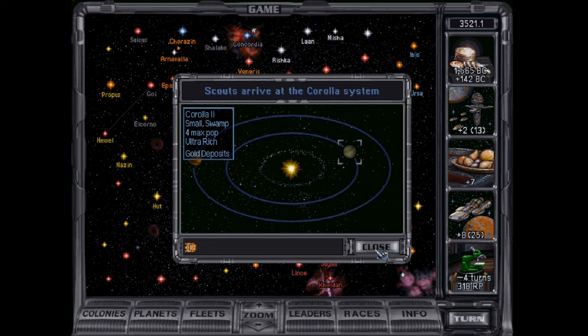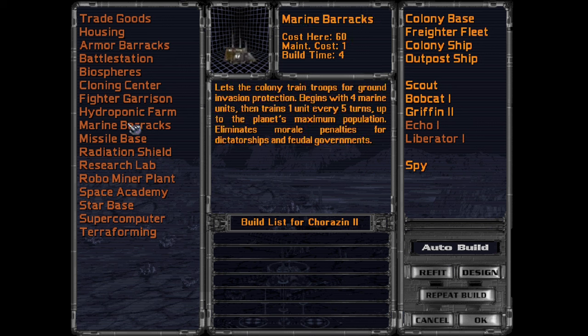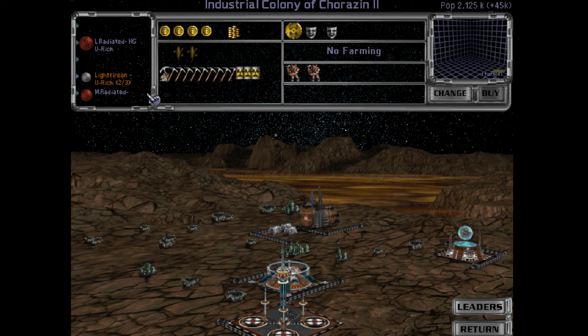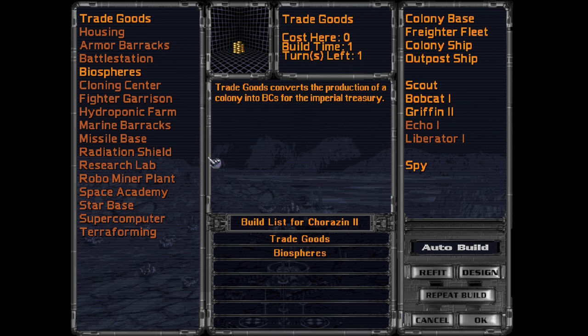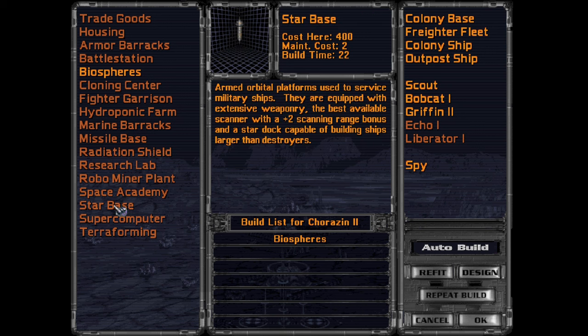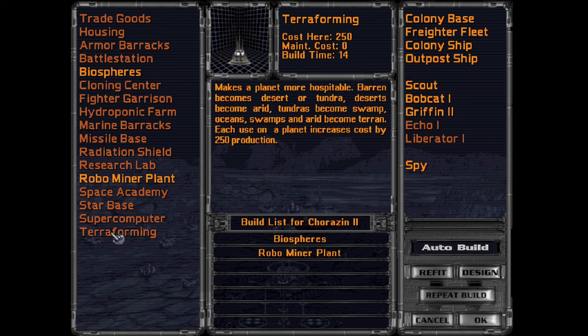Whoa! We gotta come here. Everybody hold up — might have to just rush by, it has an incredibly good ship. You are an ultra-rich Chorazan. Let's see — barren. You are very low on population space here. The robo miner plant will make terraforming easier.